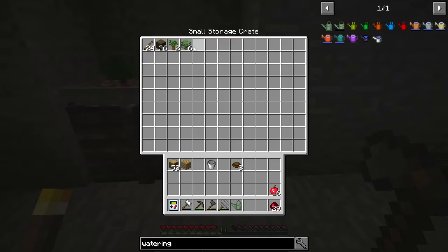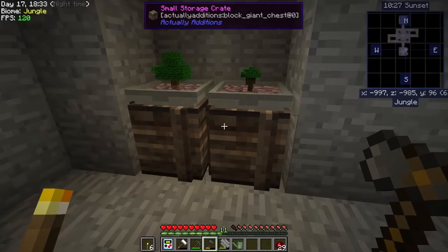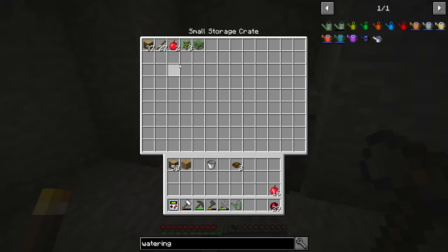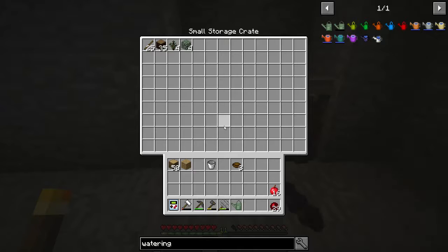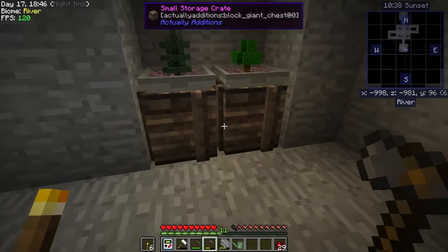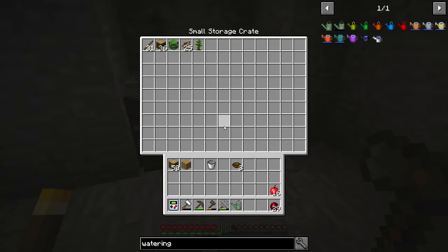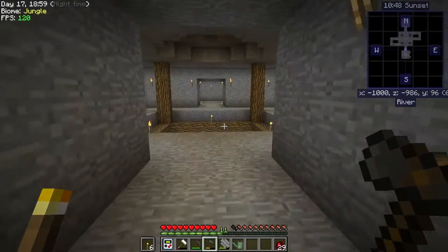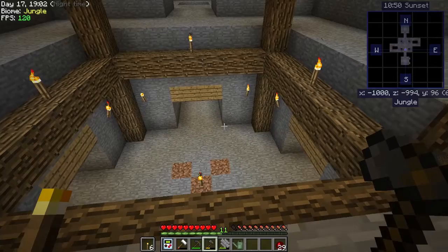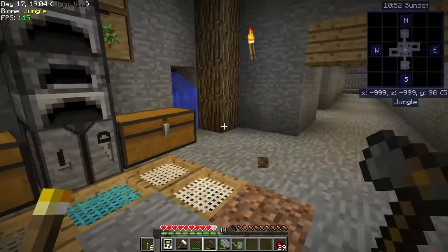I thought the dark oak would also give me apples but it doesn't look like it has. They have been going for a while because they're not super fast — they sort of do their thing in the background. And we're getting cocoa beans too from the jungle trees, which is awesome. So now we've got a few more apples.